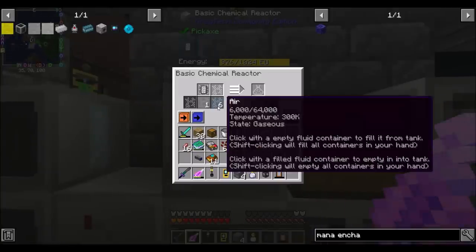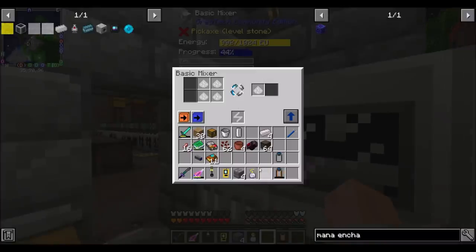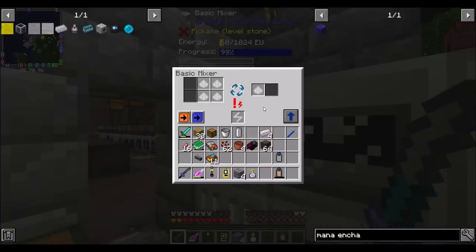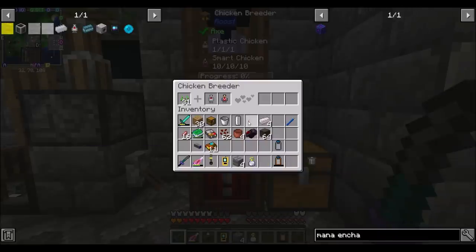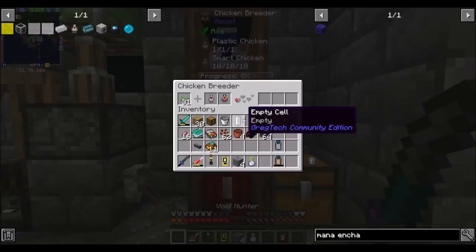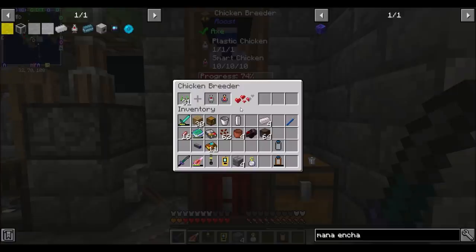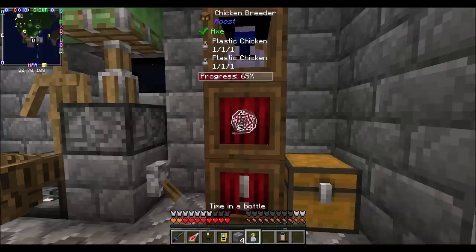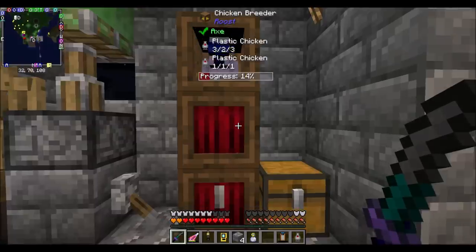The chicken is happening — go chicken! A couple of people told me you don't have to make more than one plastic chicken; you can just breed them with smart chickens. There's a chance we'll get a baby smart chicken or a plastic chicken, then breed up our plastic chicken to 10-10-10. The plastic chickens we don't need can go away.